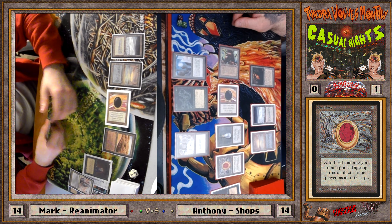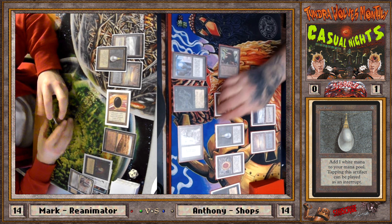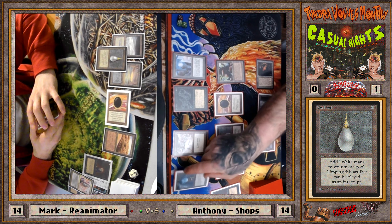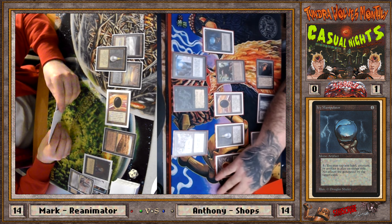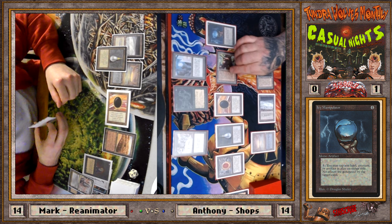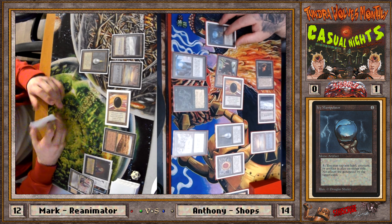Don't forget to buy a Tundra Wolves calendar — all the amazing art from our thumbnails is available on the calendar. Honestly I've never seen better thumbnails on any Old School channel. It's like ten Canadian dollars, all proceeds go to Sun Youth. Feel free to pick one up — support the cause, improve content like cameras and microphones. And if you can't buy a calendar, like and subscribe — that's the easiest way to support. Anyway, Icy Manipulator — in this matchup with the Abyss, the Icy, the Relic Barrier, City in a Bottle, and Swords in the side, it's such an immense uphill fight for Reanimator.